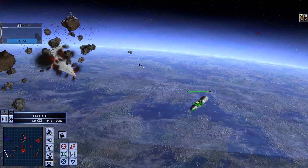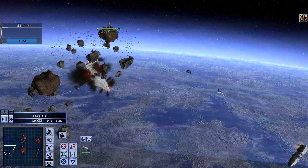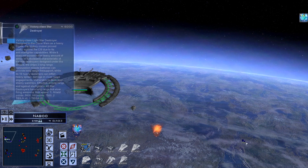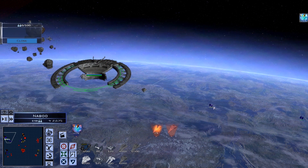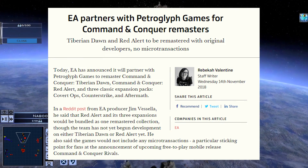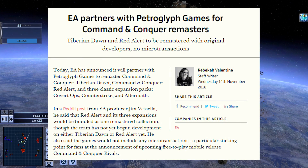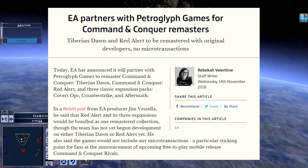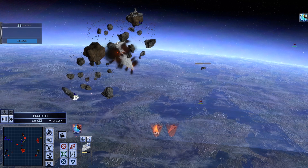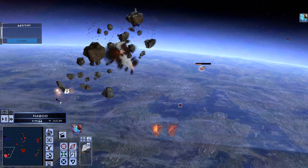I've got the article in front of me now and I'll post it down below as well for you to read. It's by Games Industry Biz, and it basically talks about Petroglyph Games coming back to remaster the Command & Conquer games. Today EA has announced it will partner with Petroglyph Games to remaster Command & Conquer Tiberian Dawn and Command & Conquer Red Alert and three classic expansion packs. In a Reddit post from EA producer Jim, he said that Red Alert and its three expansions would be bundled as one remastered collection.